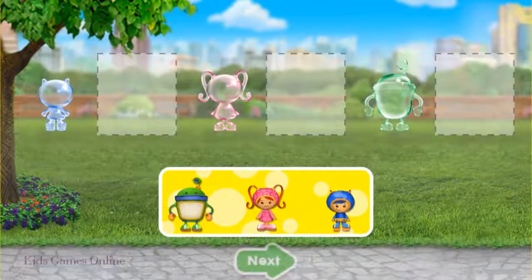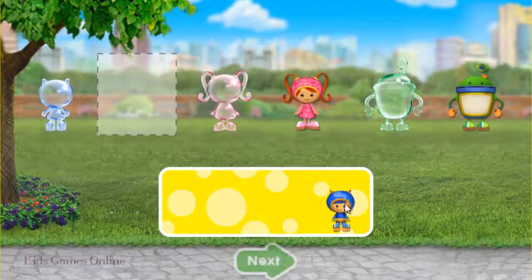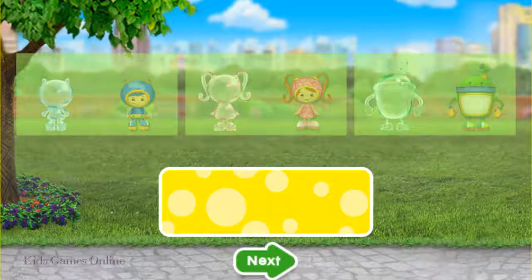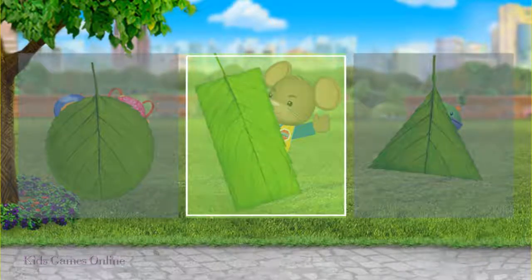Alright, Umi friend. Drag the Umis next to their matching bubbles. When you're done, tap the green arrow. Awesome! You did it! Dormouse wants to play hide-and-seek. He's hiding behind the rectangle leaf. Tap on it! Umi-rific! You found Dormouse!